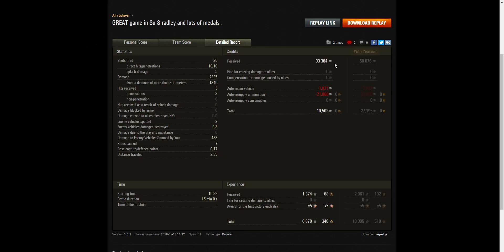On a standard account he earned 33,384 credits, and after ammunition resupply and repairs he still had 10,503 credits. He received 1,374 base XP but it was times 5, so the total amount he took away was 6,870 experience points altogether.